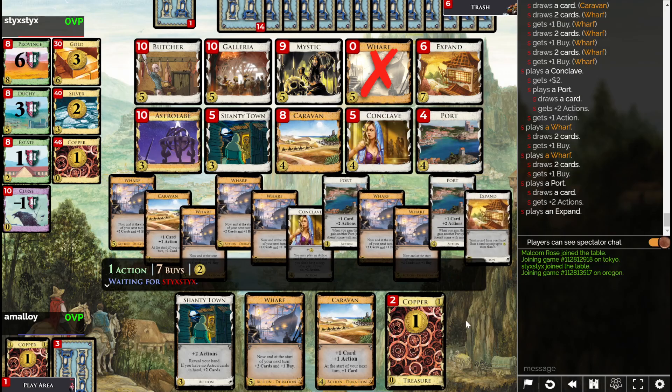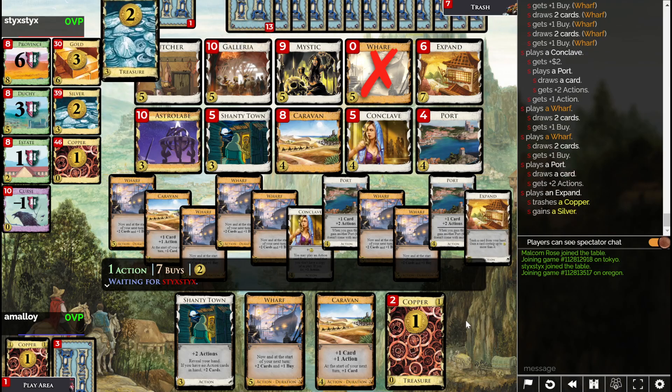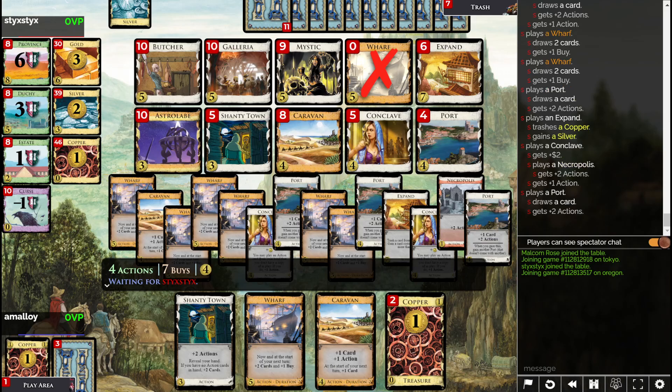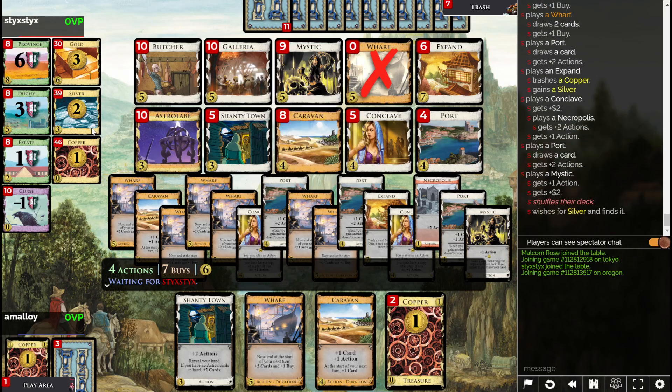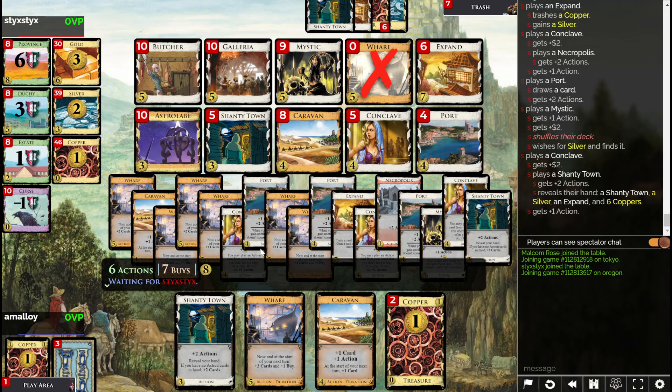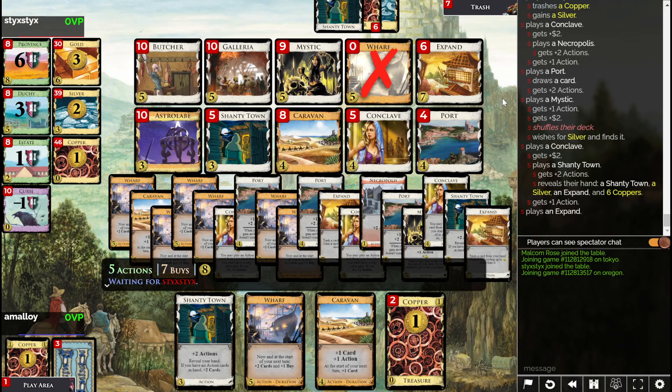I wonder if Hovel's errata used to be about... you had to buy victory cards instead of gain them? I don't think so — let's look that card up. Yes, it did used to say 'when you buy a victory card,' now it says 'when you gain.' I feel like there have been multiple cards like that — Farmlands was also errata'd, it used to say buy and now it says gain. They made this change to avoid some kind of loop involving buys. Clearly one I haven't seen yet.